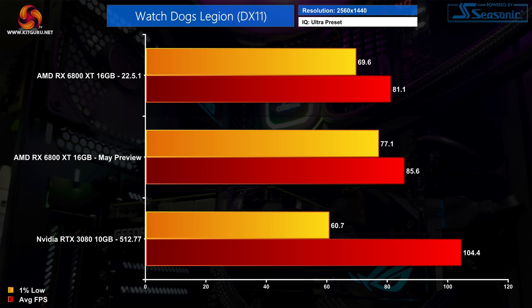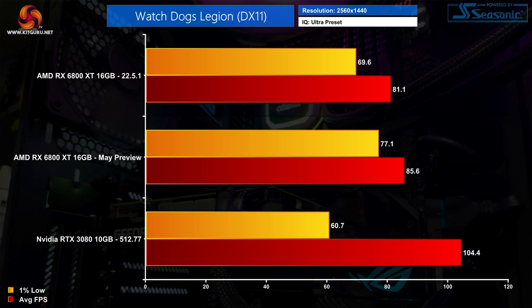I also tested Watch Dogs Legion, and at 1440p we can see solid improvements with the preview driver, particularly in the 1% lows which improved by 11%. However, this test is mainly academic as you will still get better performance using DX12 with an RDNA2 GPU in this game.